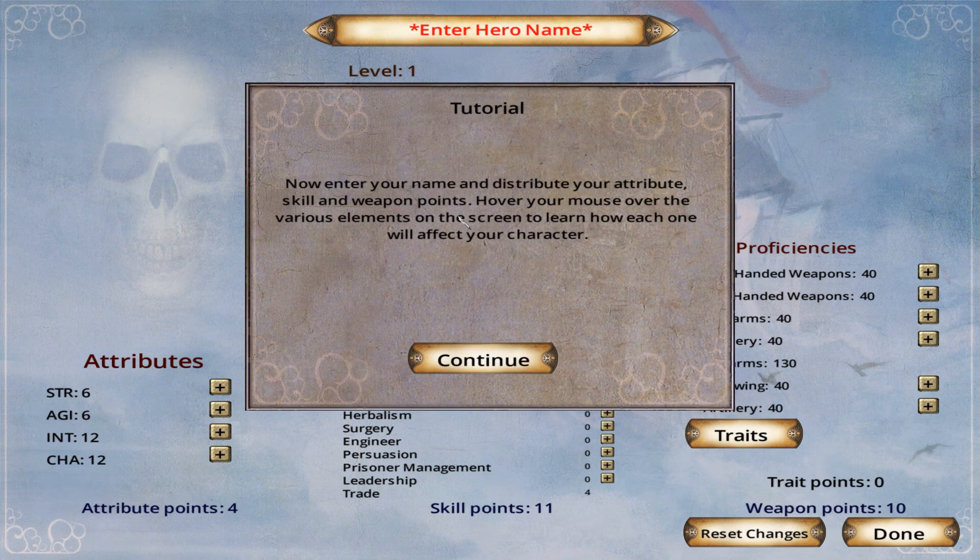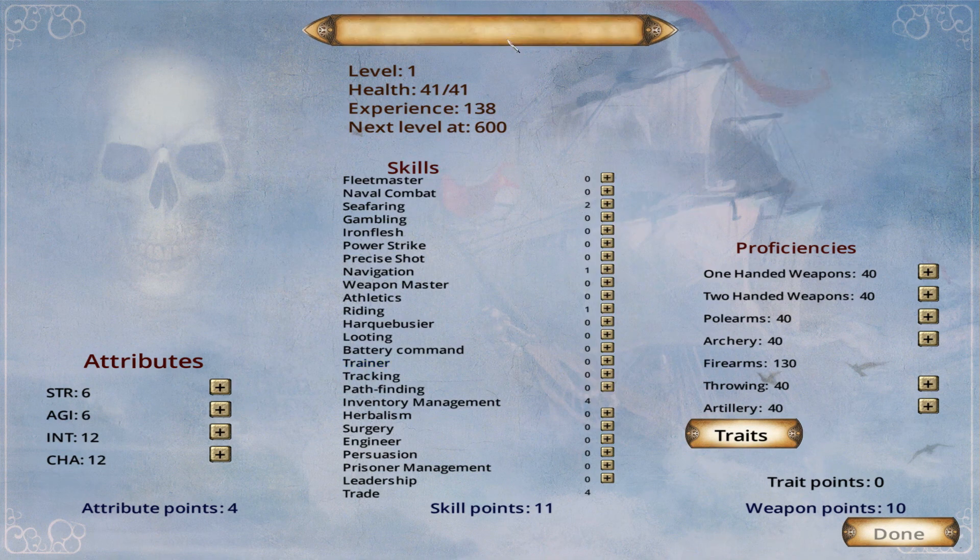Enter your name and distribute your attributes, skill, and weapon points — this is the same as it would be in Mount & Blade. Hover your mouse over the options. Let's name our hero before we do anything.